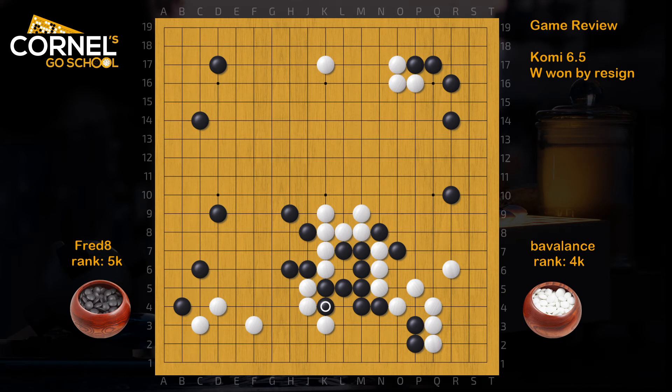So now Black is trying an attempt to save the group, but in the end he just died, so it's time to play away. This is a large point, and it should have happened a long time ago. But now it's really difficult to continue the game when the mindset is already pretty tough. After losing such a group, it's really hard to get back in a good winning mood.